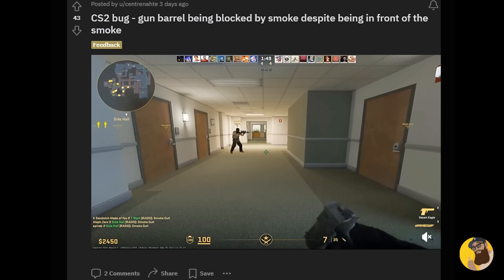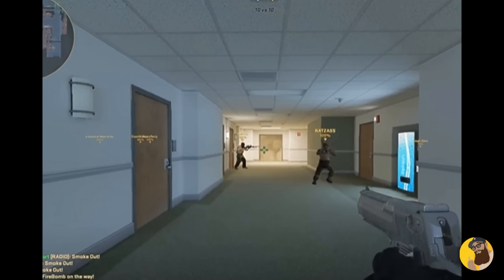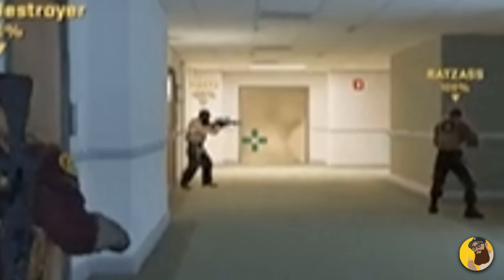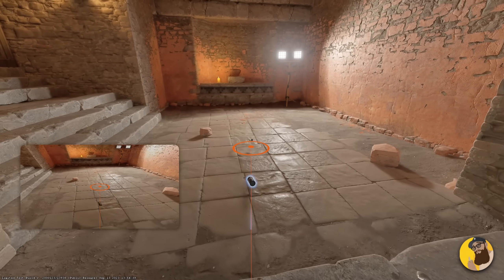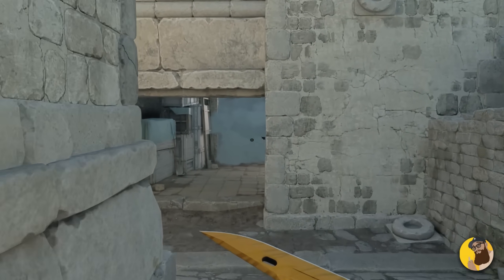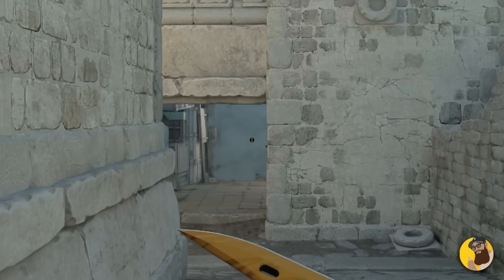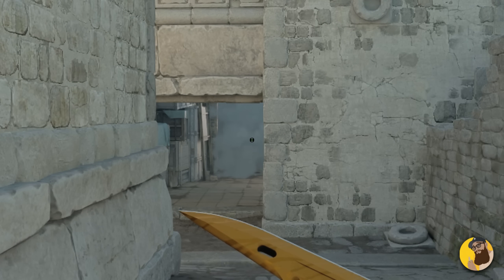Smoke Grenades also received various bug fixes this update, although I'm not sure what they fixed. I noticed a post by Centernate showing the AWP barrel disappearing with smoke behind it. I thought this might have been the video settings, so I tested it with the highest settings on a completely different map — placed a bot with an AWP barrel sticking out through the smoke behind, and as you can see I can replicate it. I know you're watching Valve, so hopefully this is an easy fix.